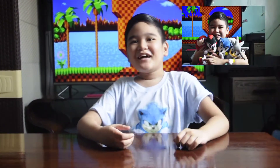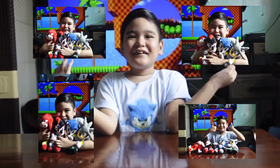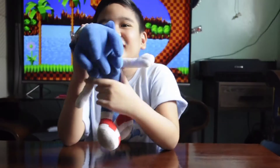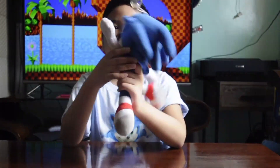Today in this video, I'll show you 5 Sonic plushies. The first one is Sonic. He has 9 spikes. He is blue. He has red shoes and gloves.